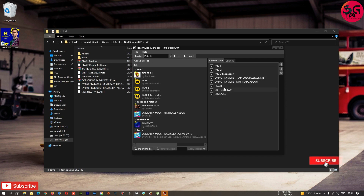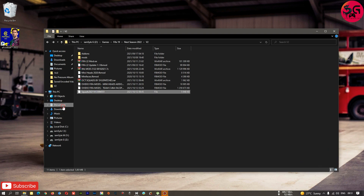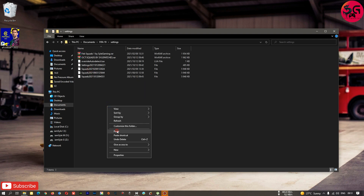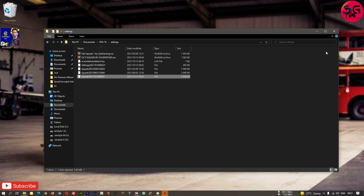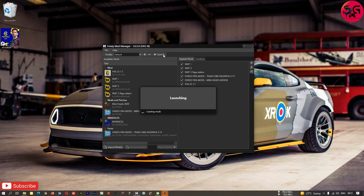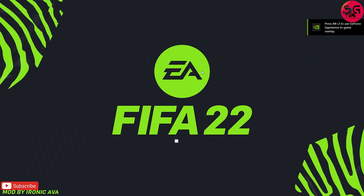Make sure you are arranging them exactly as mine is over here. Then the last thing to do is get to the squads — go to Documents, FIFA 19, Settings — and paste it over there. That's just about it. From here we're just going to launch the game and see all of the changes that the mod is coming with.